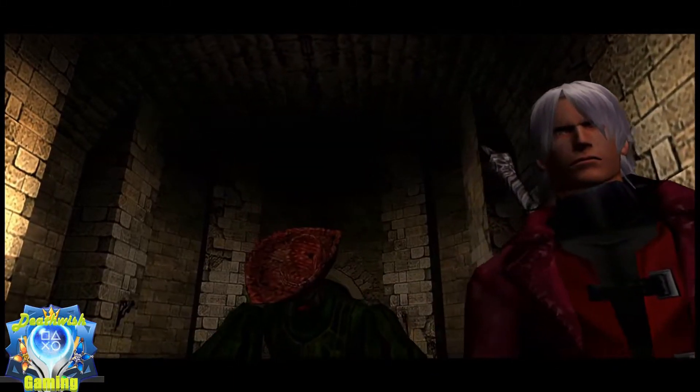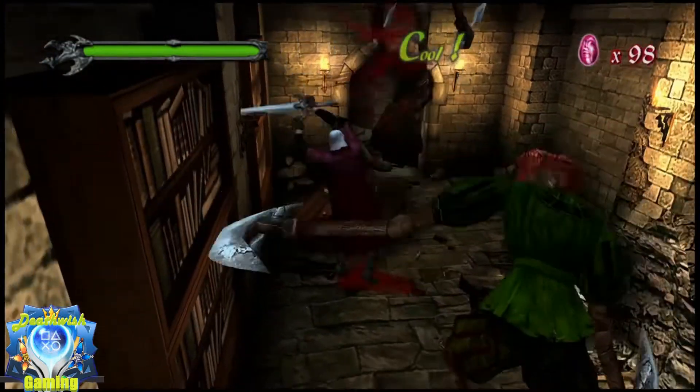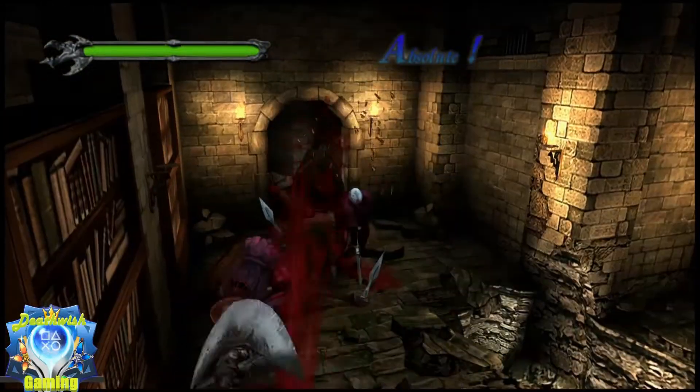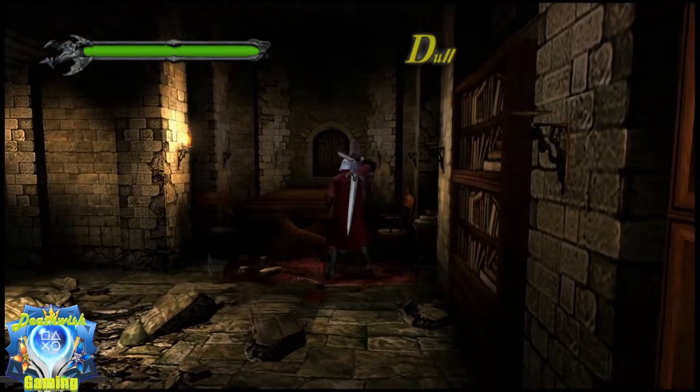Alright, here's the first encounter — that's gonna be paragraph number 1. And when you kill them at any time, which is unavoidable, you're gonna get paragraph number 7, which is destroying the enemy.